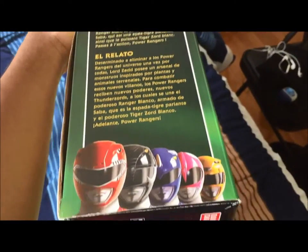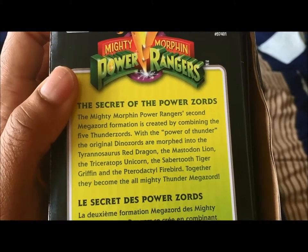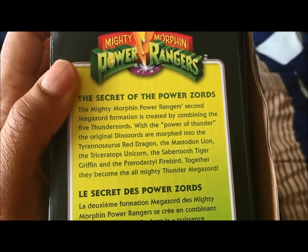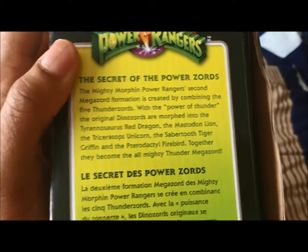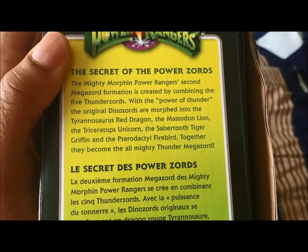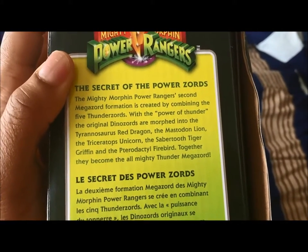And nothing else on this side. Here are the Power Zords. The Mighty Morphin Power Rangers' second Megazord formation is created by combining five Zords. With the Power of Thunder, the original Dinosaurzords are morphed into a Tyrannosaurus Red Dragon, the Mastodon Lion, the Triceratops Unicorn, Sabertooth Tiger Griffin, and the Pterodactyl Firebird. Together they become the All Thunder Megazord.